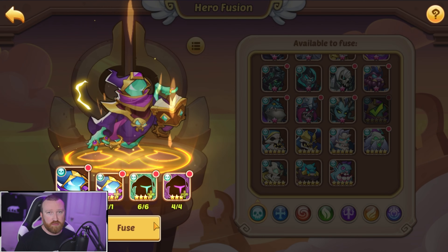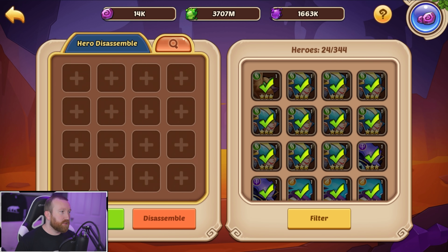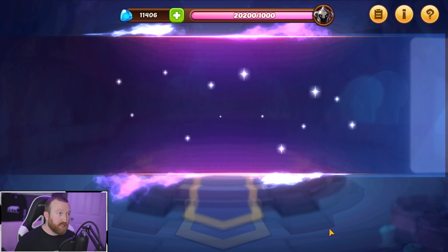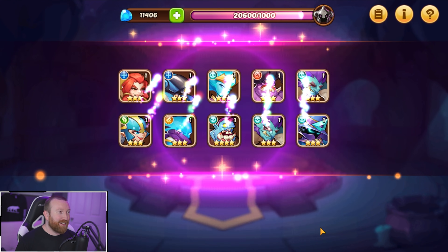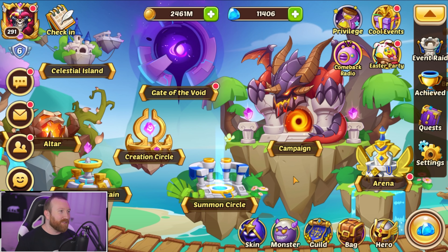Let's clear these out and do one last summoning session. We have just enough bag space. One, two, three, four, five, six, seven, eight — not getting much on this last run. Somehow it all worked out — this is going to be the 2,021st scroll, and we get the guaranteed copy of Fiona. There we go!